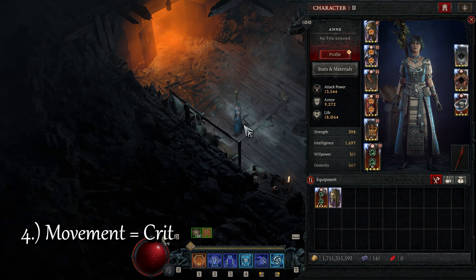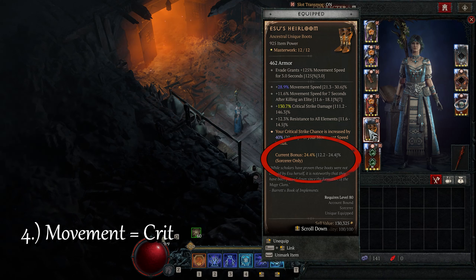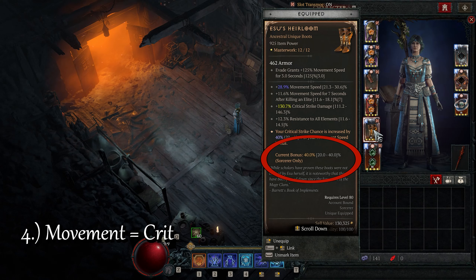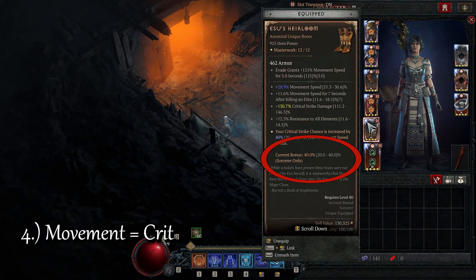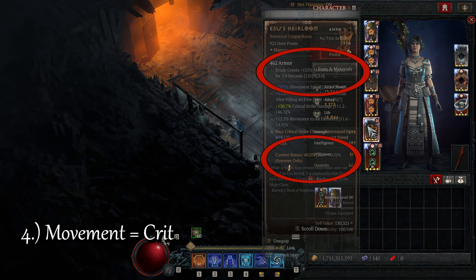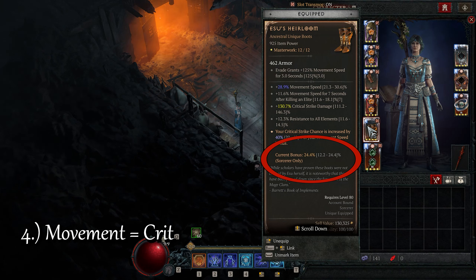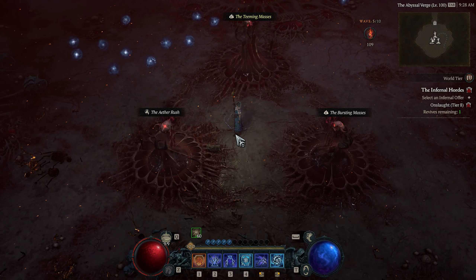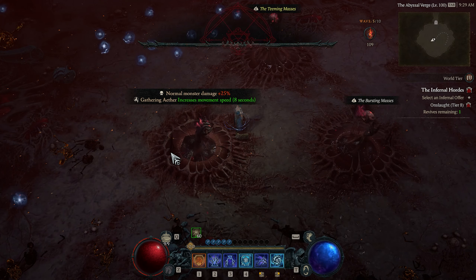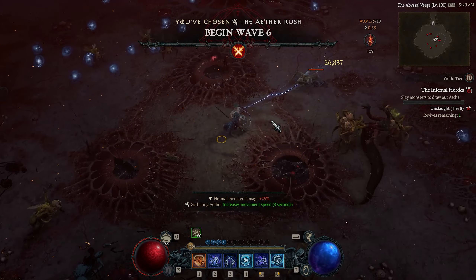Number 4: Movement equals crit. Using Asus Heirloom converts movement speed into critical hit chance for the build, and this fact is very well known. But did you know that temporary movement speed boosts also increase our crit chance? For example, if you look at the implicit effect of Asus Heirloom, it increases our movement speed briefly after evading, and this short movement speed buff is calculated into the legendary effect, so for this short period of time your crit chance is greatly increased. You also get similar benefits in the Infernal Hordes if you pick the boon that increases movement speed after picking up ether. You should try and take advantage of this as much as possible.